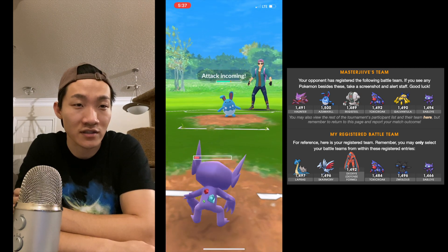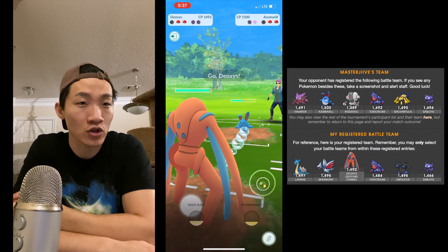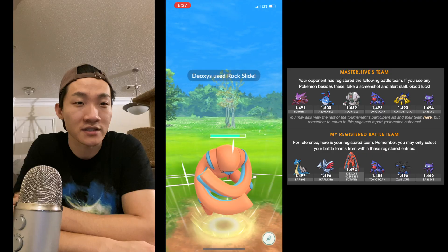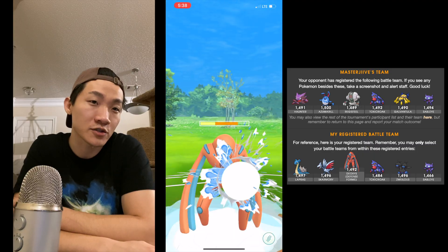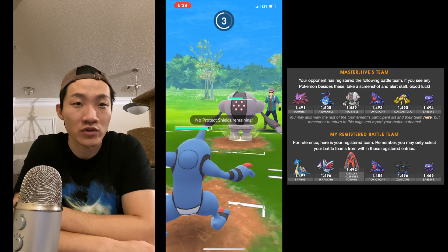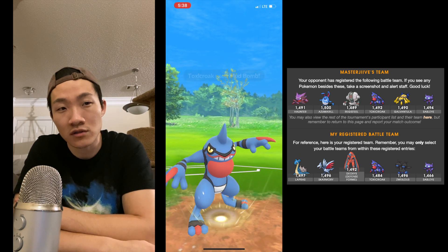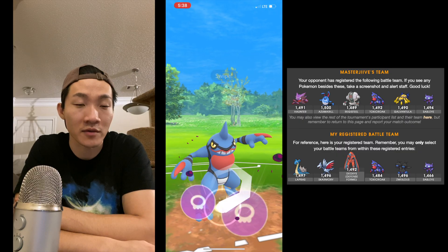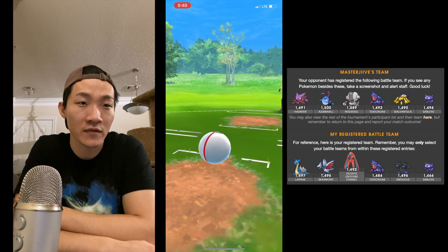I have Toxicroak and Deoxys Defense in the back. Deoxys Defense can tank quite a bit, and he ends up dropping a charge move early, which works in my favor since I don't have to deal with a full-energy Azumarill. I throw a Rock Slide — his health is low enough he'll want to shield. Even if it's a Hydro Pump, I can tank it since Deoxys Defense is so tanky. I quickly switch against his Registeel and I'm able to get to a Sludge Bomb, knowing he can't reach another Flash Cannon. I take match one.